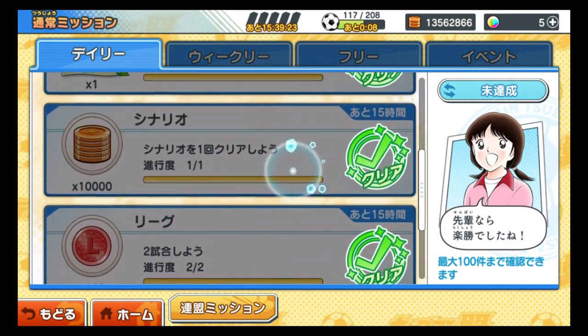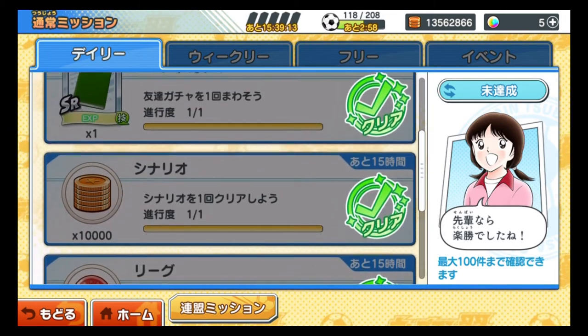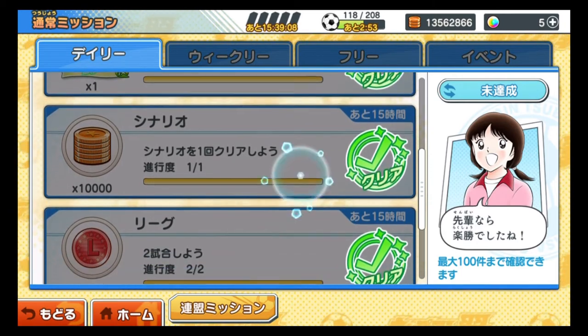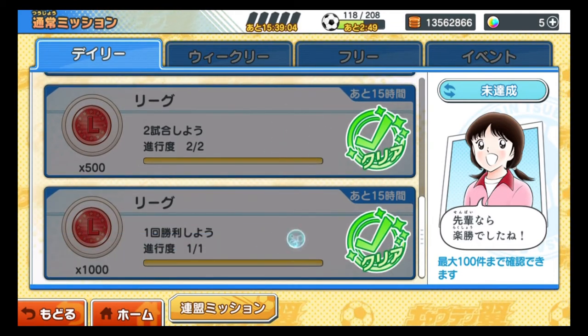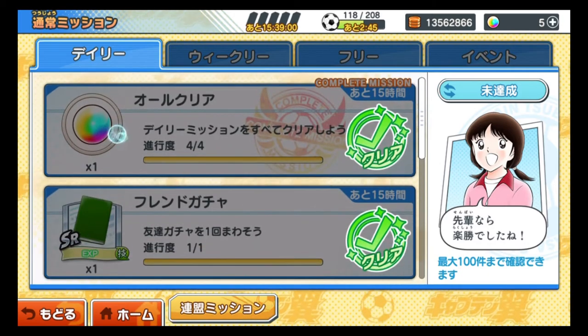If you clear the scenario (story mode), any stage is fine — just clear one and you get 10,000 coins to use for evolving or training. Play the league once or twice and you get league medals. If you clear all the daily missions, you get a rainbow ball, which is really important in this game.